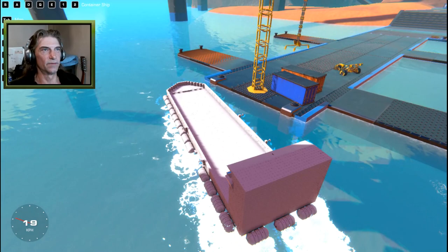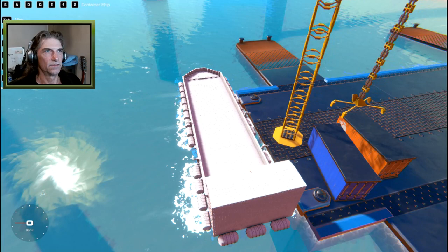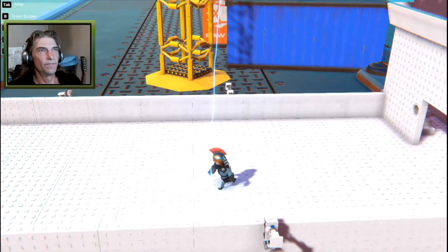Once we pull up to the side, we can start hitting E to strafe over to that side. We'll hit number one to turn those off and pull up to the dock using our strafing. As soon as those sensors come in contact, the pistons come out and our anchors lock onto the dock to hold us in place - and they have those on both sides so you can pull up either way.